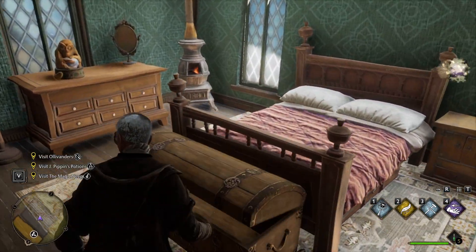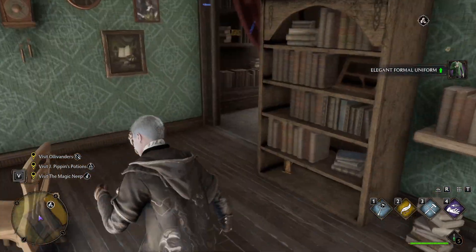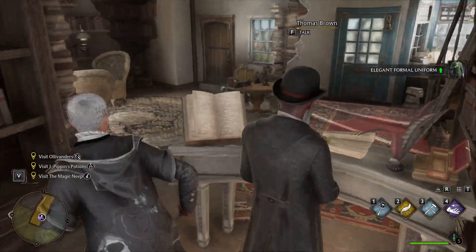There's another locked eye-chest we can't do yet. There is also a demiguise statue — we can't do those yet, but that's how we're going to get Alohomora later on in the game. Just a heads up that it exists.